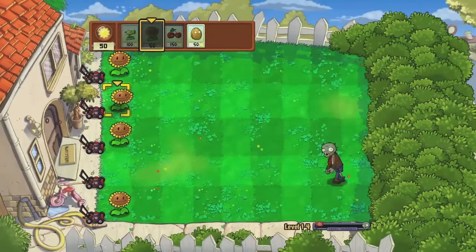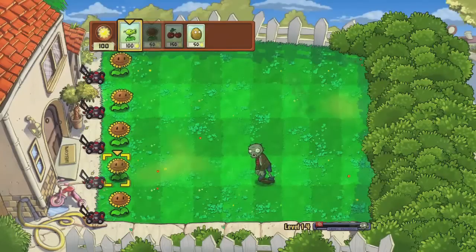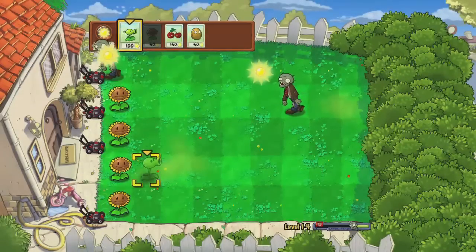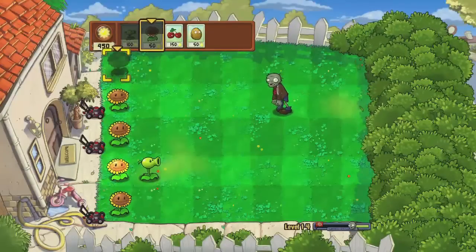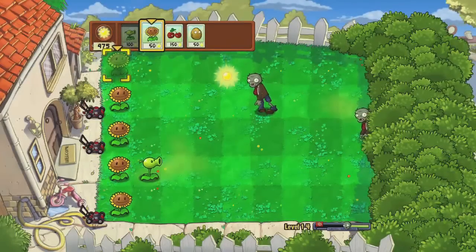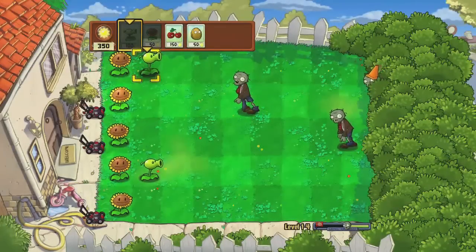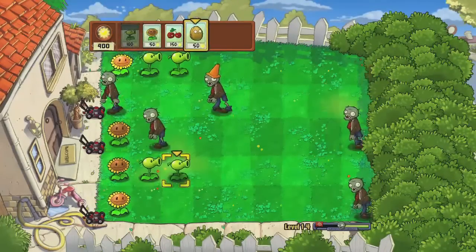So why don't you tell us what we're doing here? So this achievement is to finish a level even though all five of the lawnmowers have gone off. My plan of attack was I pretty much just put sunflowers down the whole back row and let the zombies take them over — gaining suns, getting points, saving them up. And then once a zombie knocked the lawnmower, I just put in a sunflower, put in the peapod, and finished the level.